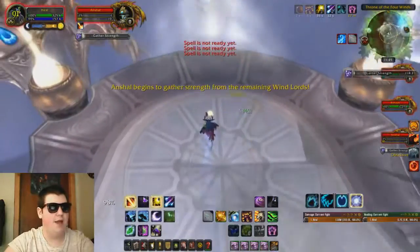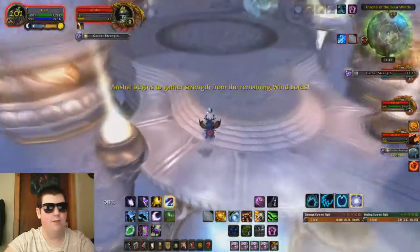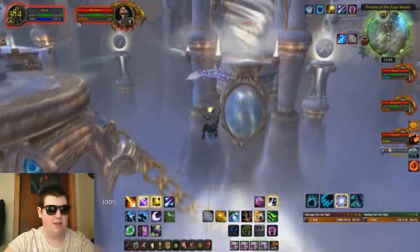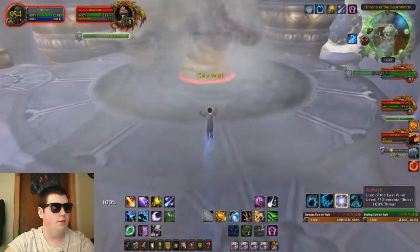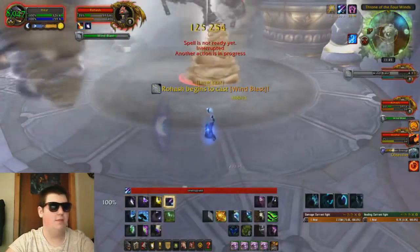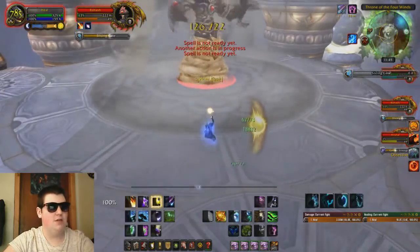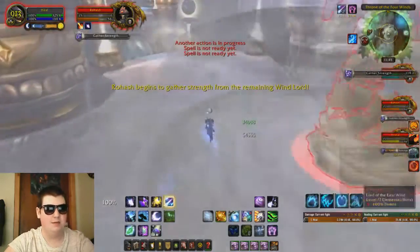Then you're going to head back and take the right little wind boost to get over to Rohash. This guy is arguably the harder one because he does an ability that makes your cast time extremely slow — I hope you guys can see that right there. So it's best to stick to abilities which either have a DoT or are just instant. For melee this isn't much of a problem, but for casters it's kind of an issue.